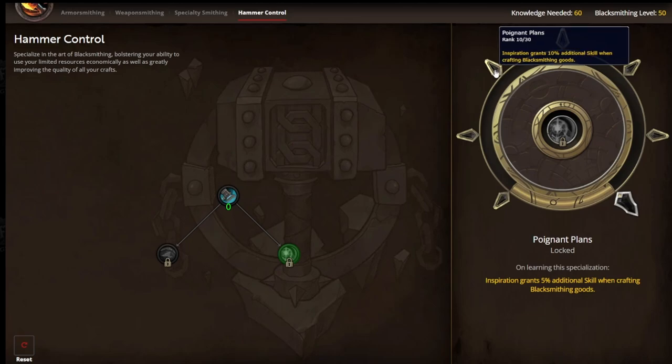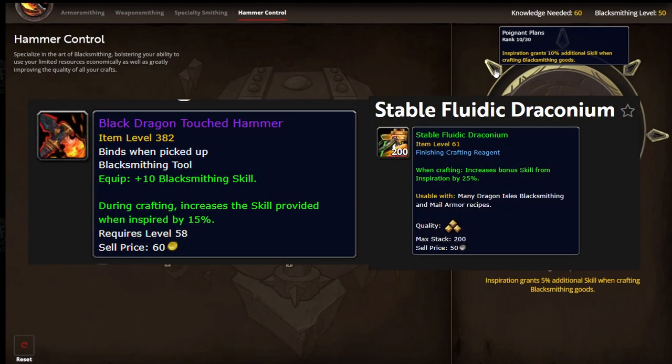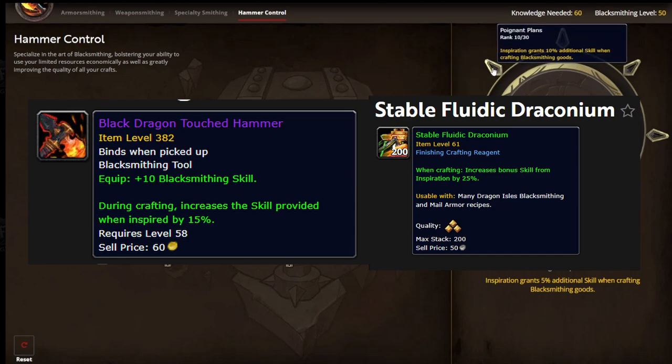This was my ultimate goal in this tree. I wanted to get the additional skill granted when inspired, because that stacks nicely with the Black Dragon-Touched Hammer and also the finishing reagent, Draconic Fluid. This is going to give a lot of skill bonus at the point that I get inspired.